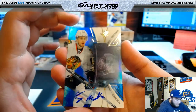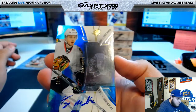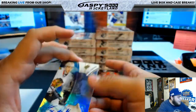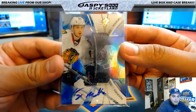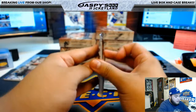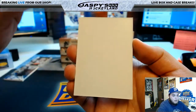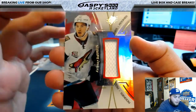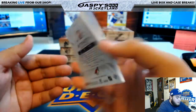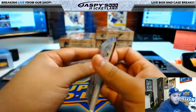Next pack, for the Blackhawks - look at that, that is a Teuvo Teravainen autograph for the Blackhawks. Those shadow boxes are bulletproof. That's a Blackhawks hit and that's Patrick P. Next one is for the Arizona Coyotes, that's Anthony D'Angelo - that is a relic, 19 of 235, for the Arizona Coyotes, that's Adam B.